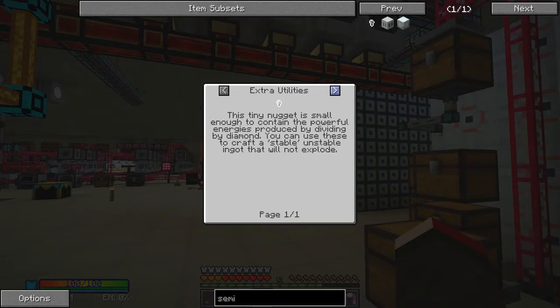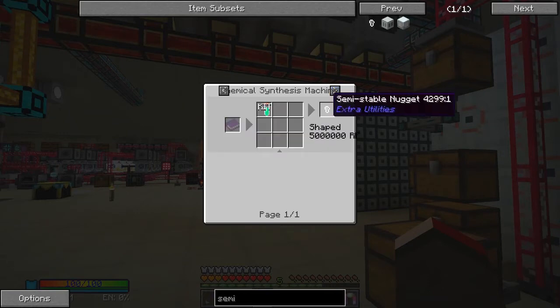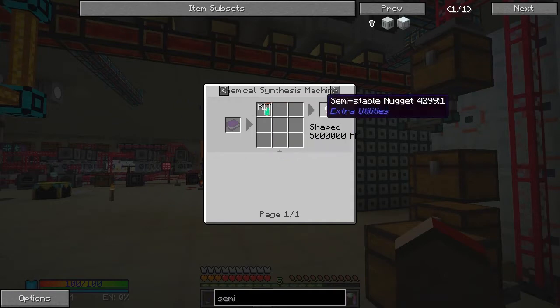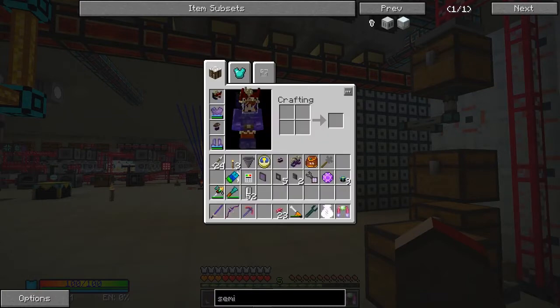You can use these in the crafting table to make a stable unstable ingot that will not explode. What we need is Kit - I think its real name is Nolanat - which has a number of 693. So basically it's just a crafting of Kit. 693 is actually a tricky number; it took me a while to figure it out. Let's have a look at what we can do in MindChem.